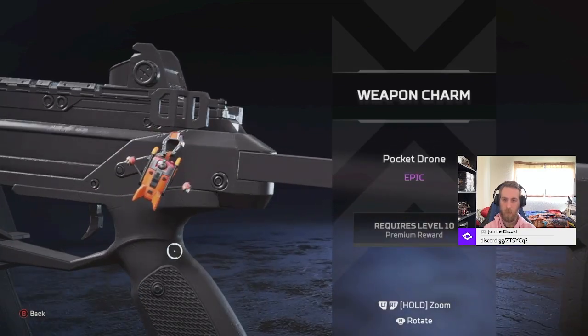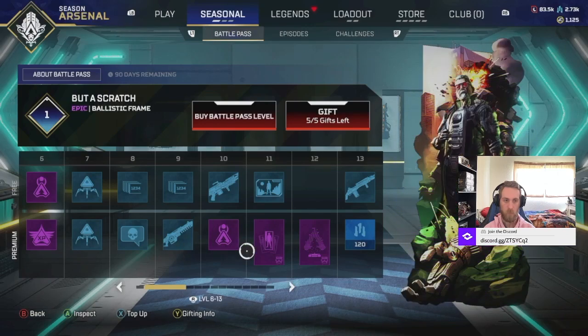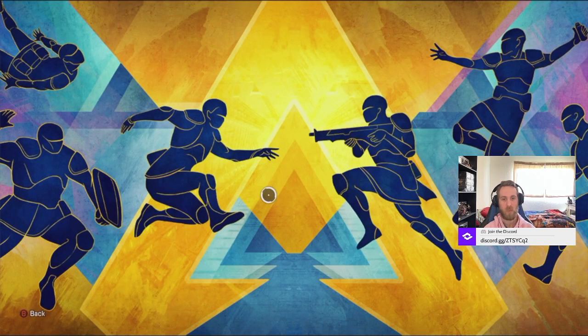And then we got another Weapon Charm - I think that's a jetpack. We got a frame for him. Oh, is that with a Titan? That's pretty cool, I like that one. And then the background, that's pretty nice too. That's the new mural that they make for the museum.